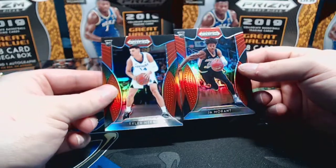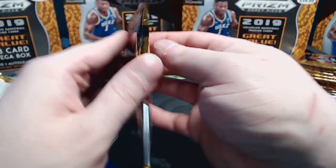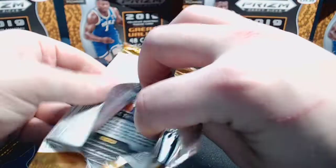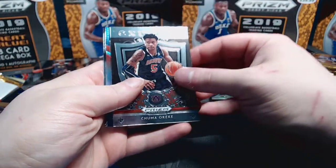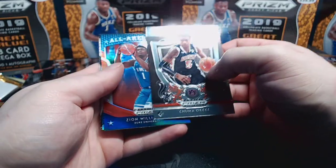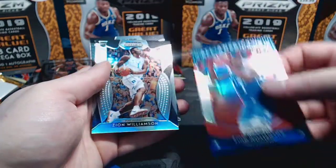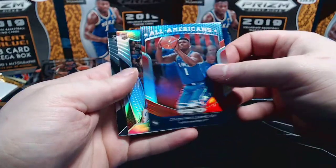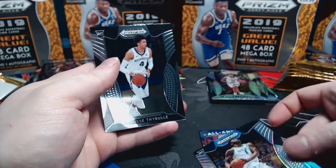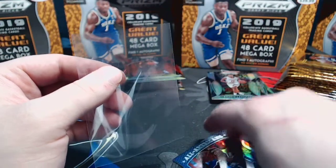Nickeil Alexander-Walker base, John Morant red - nice red to hit! Tyler Herro red. A lot of buzz in the hobby right now for these two guys. We have a crusade of Okiki, red All-American Zion Williamson, and holy smokes - the best silver in the set to hit - Zion silver prism! That is going to be worth a top loader. Talk about a Zion pack!